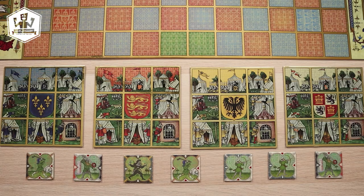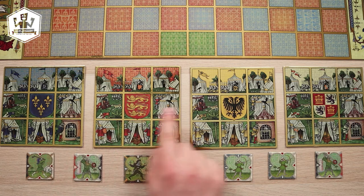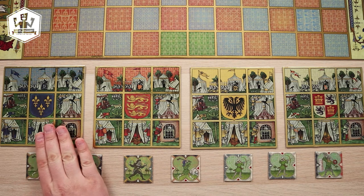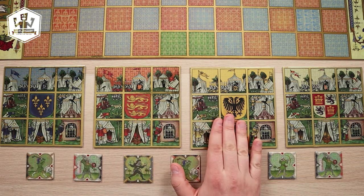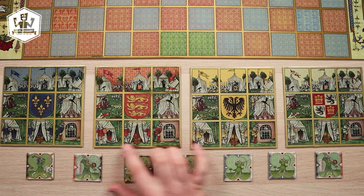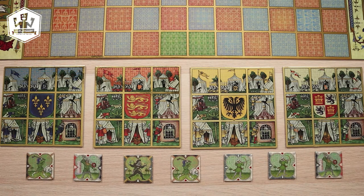Despite its name, the dual mode allows 2, 3 and 4 players to play, each of them leading 1 army out of 4: Regnum Francorum, the Imperium Anivinium, Sacrum Imperium Romanum and Corona Castellae, and manipulating the Saracen army as they wish.